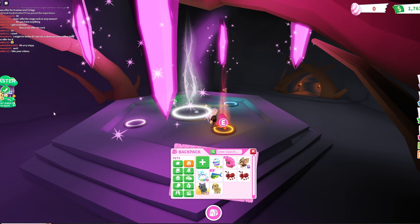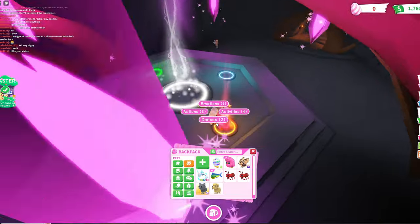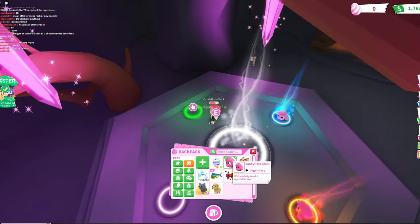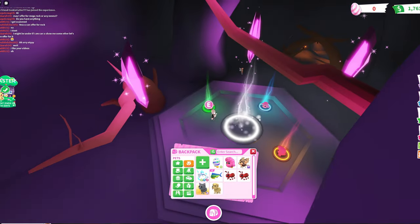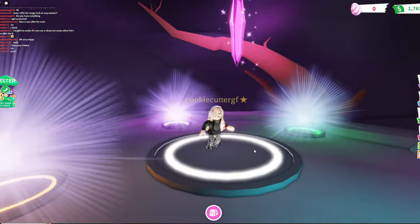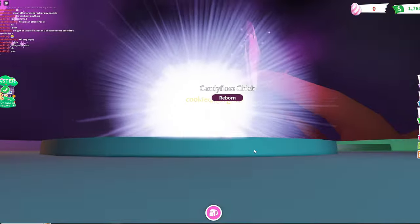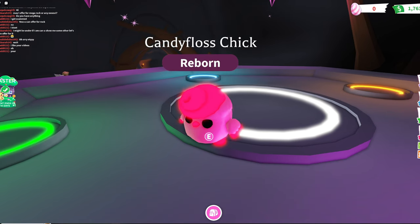Now we're going to go and do the exact same thing for the chick. Since it's the Easter chick and it's the Robux pet, it definitely has a lot of value — 600 Robux each, meaning this is 2,400 Robux worth into a chick right now. This is 2,400 Robux worth of value that we're about to get as a candy floss chick. This is the neon version of the pet.